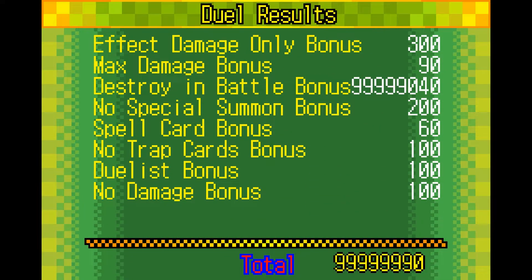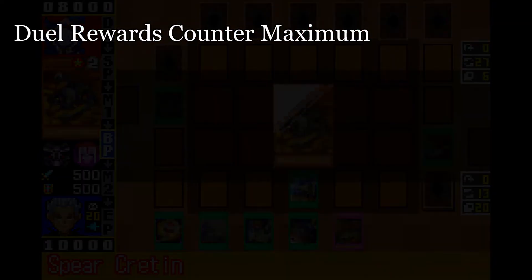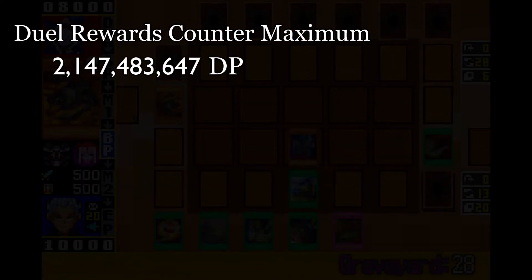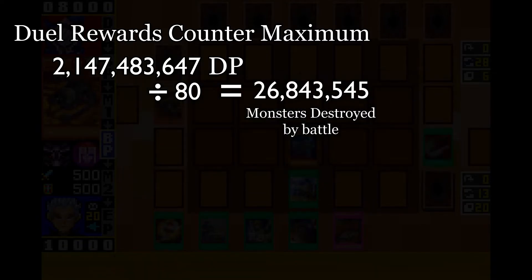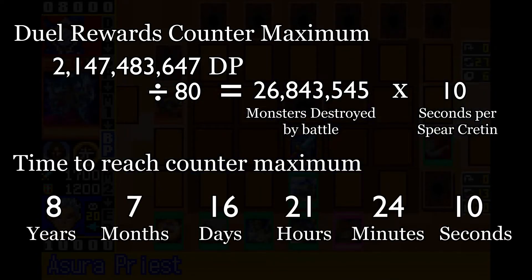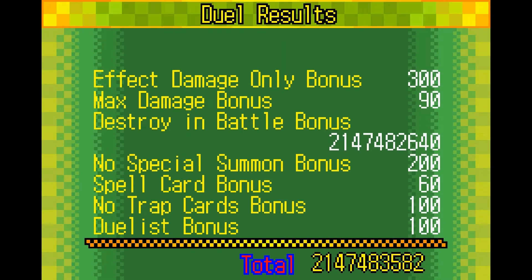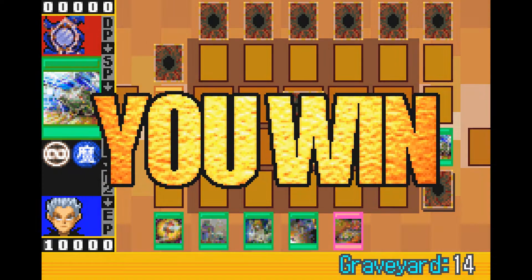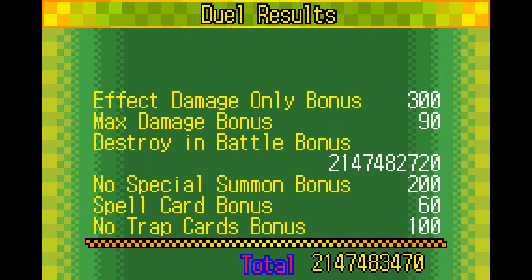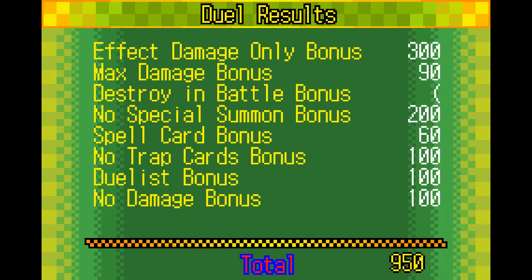But you don't have to stop there — you can actually take it even further and keep going until you reach the maximum value that the duel rewards counter can produce, which is essentially equal to the maximum positive value that 32 bits can hold, equivalent to over 2.1 billion DP. This requires about 27 million cycles of destroying Spear Cretans, which would take around eight and a half years — so hopefully the power doesn't go out — and you're going to be sitting through the rewards counter for quite some time, so I definitely recommend skipping it. But make sure you stop there, because if you do too many cycles of destroying your opponent's monsters, the battle rewards will either turn into a weird symbol, a period, an open parentheses, or just straight up disappear.